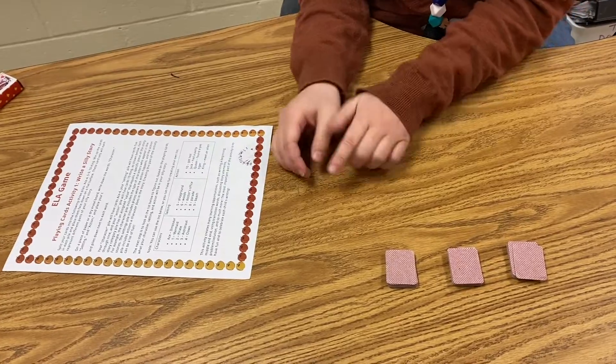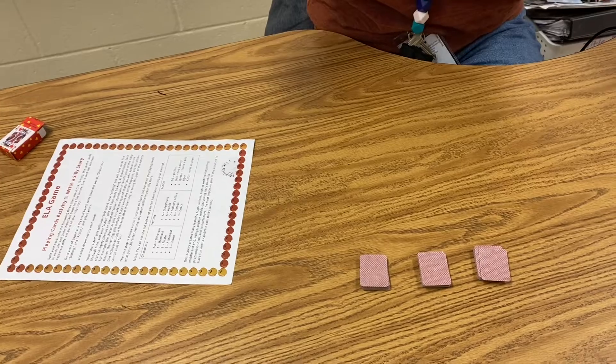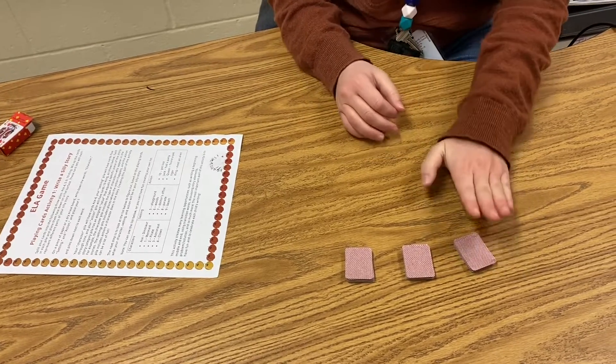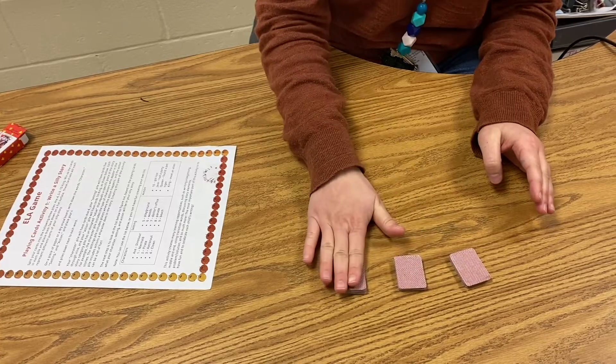In your bag you should have a box of mini cards. What you're going to do is separate those cards out and have a pile that is ace through four, five through nine, and ten through king.